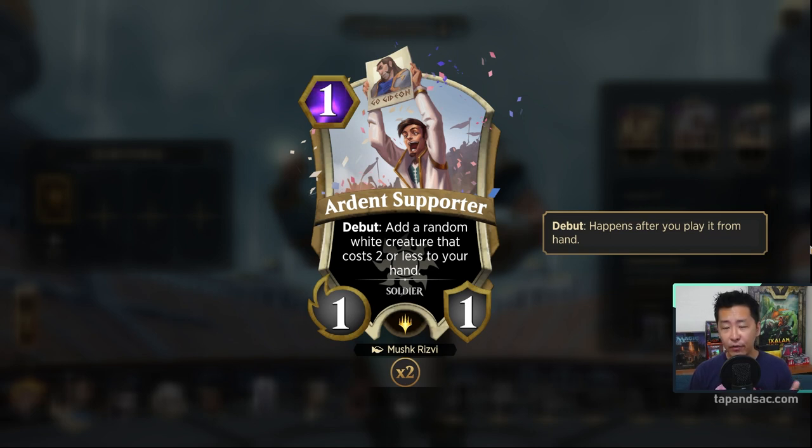The second signature card is very good and very important for Gideon — it's an Arden Supporter. It's a 1 mana 1-1 soldier. When he enters the battlefield, he'll add a random white creature that costs 2 or less to your hand. Being 1 mana is great because you can cast it on your first turn. The 1-1 is pretty weak, but you're getting a replacement white creature that costs 2 or less, so even if this dies, you can cast that other card you've just picked out.